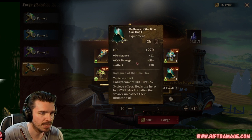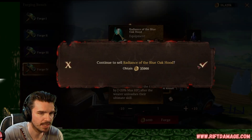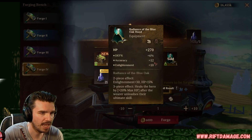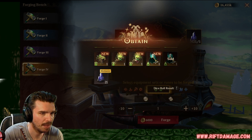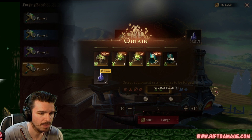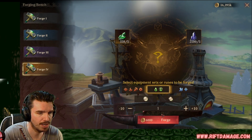HP, resistance, crit damage, flat attack. We're going to sell that. Defense, accuracy, and enlightenment. We keep that. Defense, defense percentage and accuracy. Yep. We keep those. Pretty good so far.